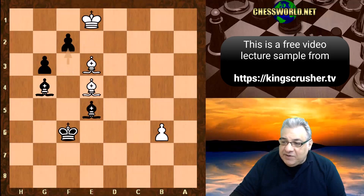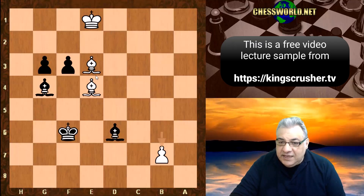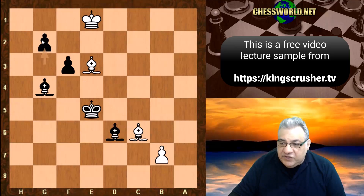If f2 that's rushing and blowing the whole thing — white could just take on f2 and it's going to be drawn. The pawns have to be maintained. Bishop d6, we have b7, King e5, Bishop c6 blockading, Bishop b8. We can't be in a rush because there are blockade opportunities — if g2 there's King f2 and it's even.